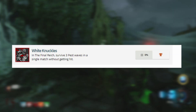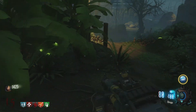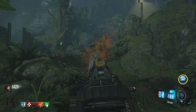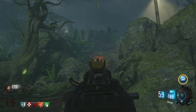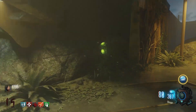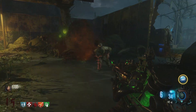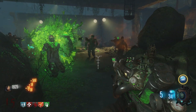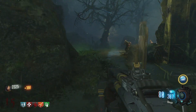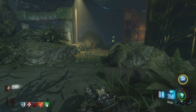The last one is White Knuckles in the Final Reich: survive past three pest waves in a single match without getting hit. Looking at the trophy image you can figure out which ones are the pest zombies — they look like the ones from the trailer. This is worrying me a bit because I hope they don't do another exo zombies thing, where you'd get infected and had to go cleanse yourself. That was really annoying, so hopefully if there's something similar it's not as frustrating.